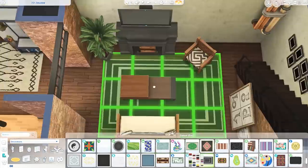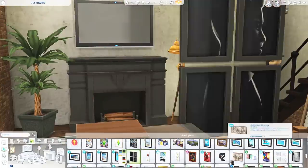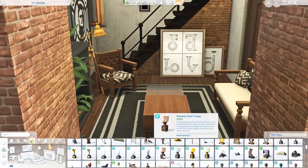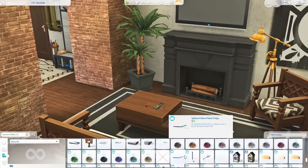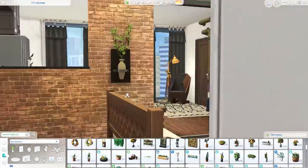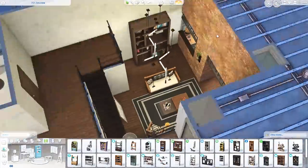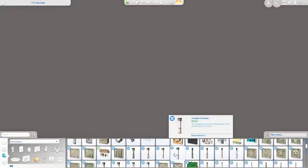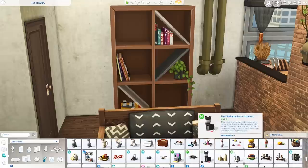I picked out some art and a rug — those leaning art pieces that came with the freelancer career update looked really nice and suit the build well. I also placed a black and white painting in front of the staircase. The fireplace came from Vintage Glamour and at first I wasn't sure it would fit, but in black it totally works — it looks like it's been painted over to match the sim's taste.